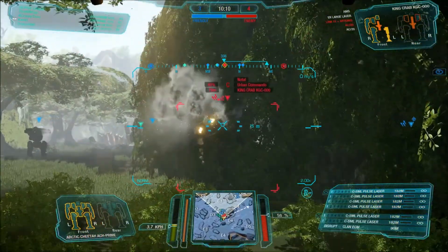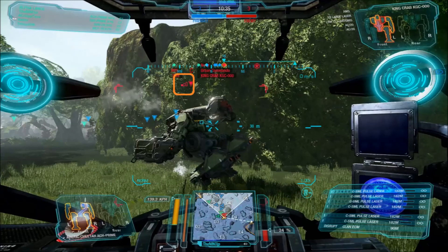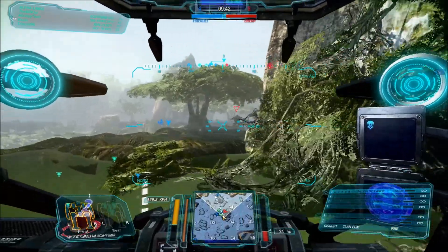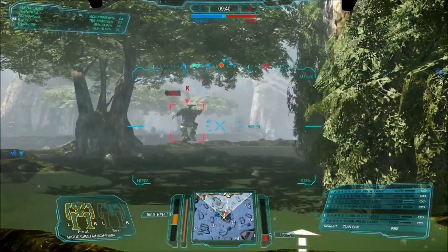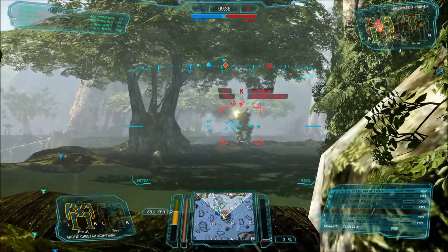Watch for these icons to know when an ECM is in effect. A low signal icon indicates you are within an enemy ECM. An open eye icon shows you are within range of a friendly ECM. Your ECM equipment also comes with a counter mode. Counter mode drops your protective sensor shield in order to counter one enemy ECM.